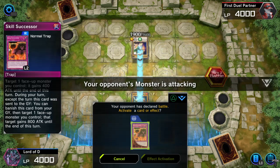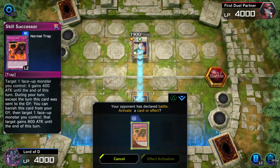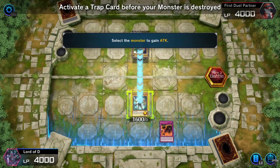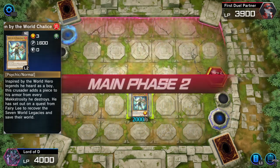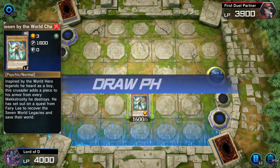Your opponent's monster is attacking you, so activate the trap card before your monster is destroyed. It's going to boost your monster's attack, and it's actually going to deal damage to his monster. The card only lasts for one turn.